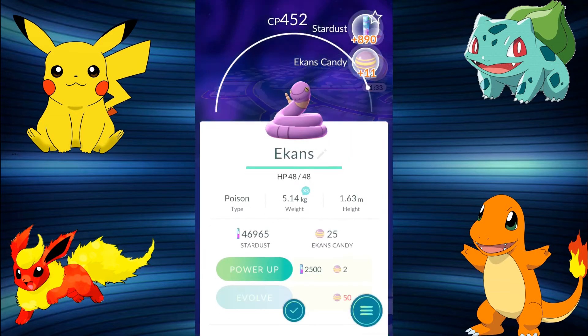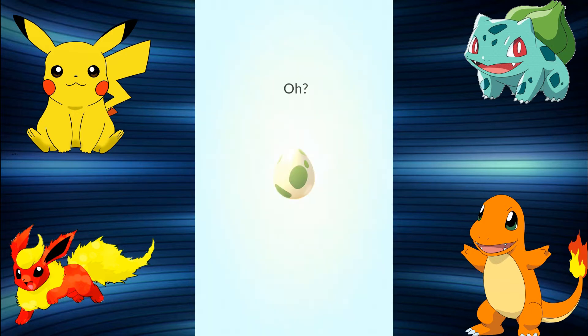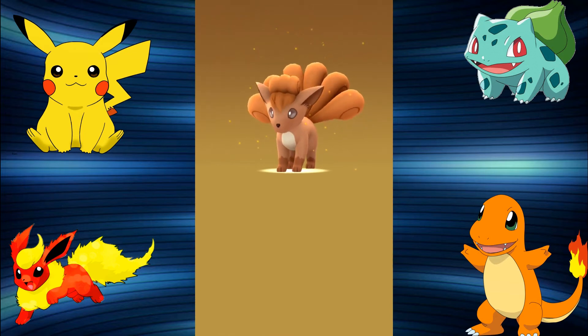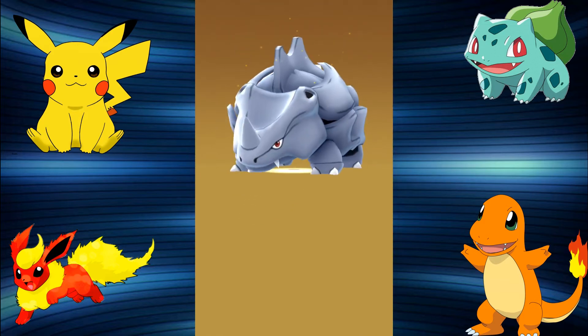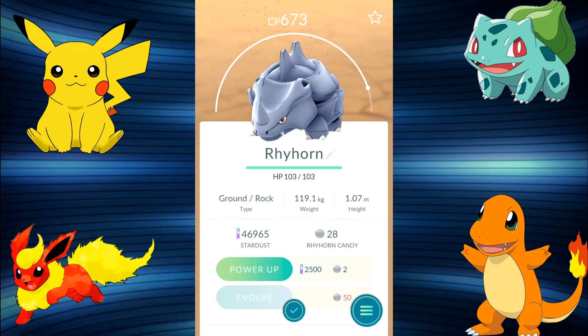One more Vulpix and I think we'll probably be able to do that evolution. The next egg cracks open — it's a Rhyhorn! We've only got one other Rhyhorn in our collection. I've got a lot of candy for it but we need double that to evolve up to the next stage, which would be an absolute beast. Next egg: it's a Meowth — that might give me enough candy for a Persian, and we're going to be evolving a Persian at the end of this episode.